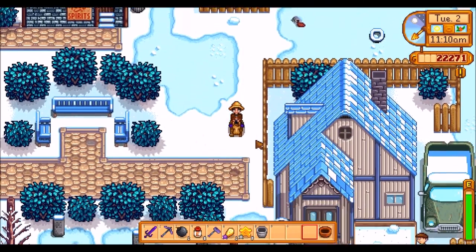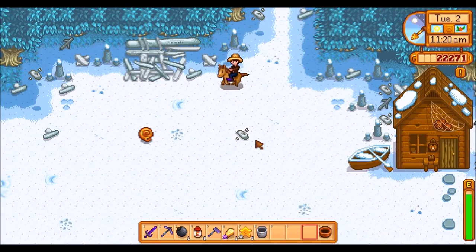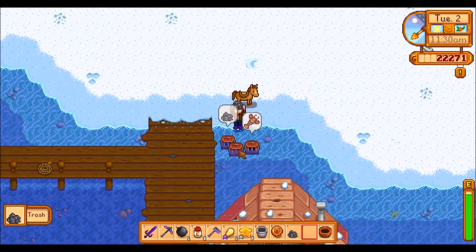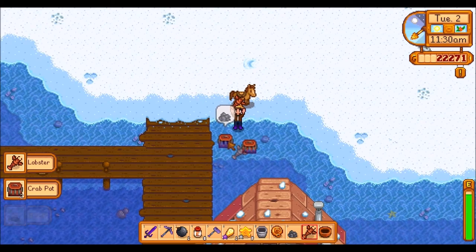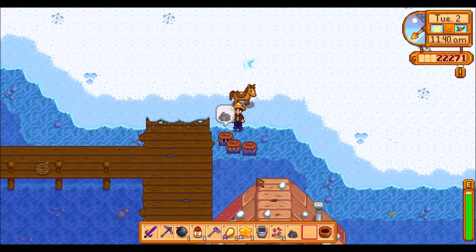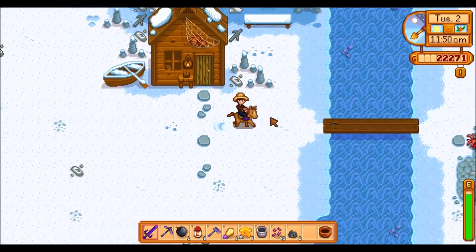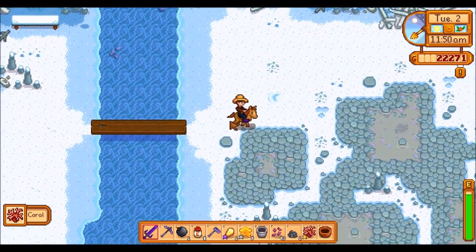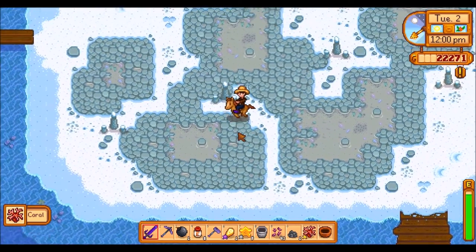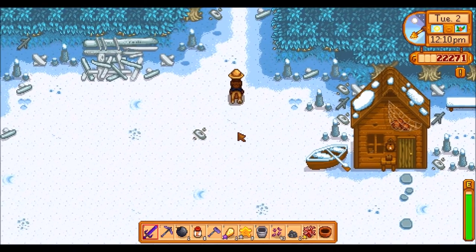Before we check with Linus, let's quickly check on the beach to see if there's a nautilus shell. And there we go — there's a nautilus shell, perfect. We might check to see if there's anything else here. Just a coral, and another coral, but not another nautilus shell. I want another nautilus shell because when you hand it in to the community centre, you don't actually get that counted as a shipped item, so you need to get two to make sure it counts.